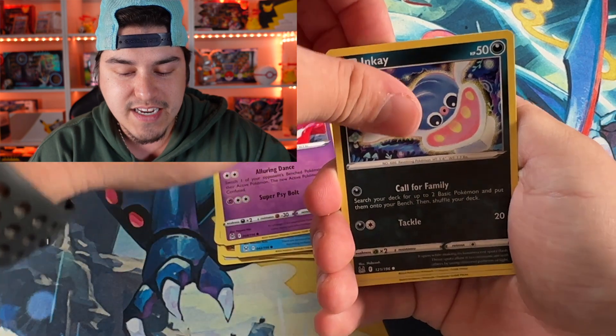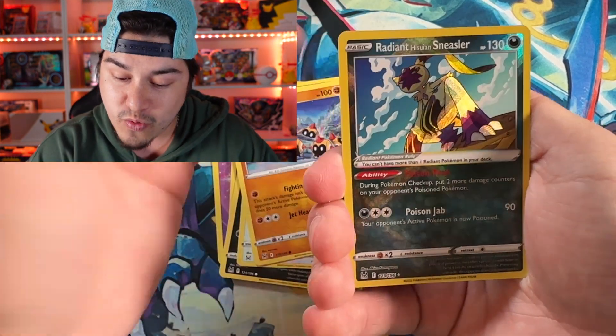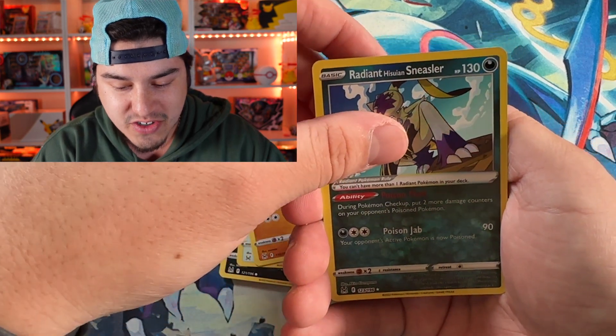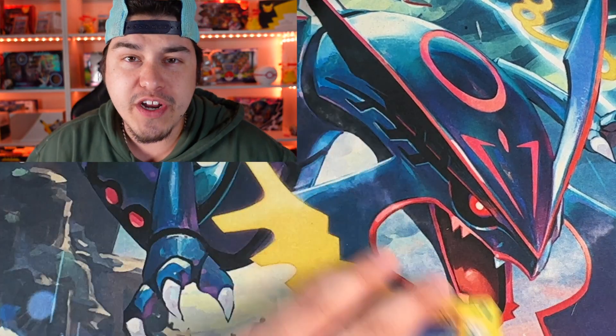For our final pack today, can we end on a hit? A Snorlax, a Phanpy, another Radiant Sneasler out of Lost Origin, and a Malamar. That was pretty tragic — we wasted $40. Subscribe, and I will see y'all in the next video. Peace.